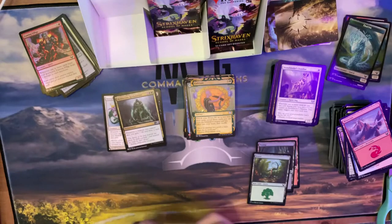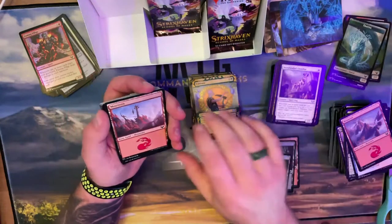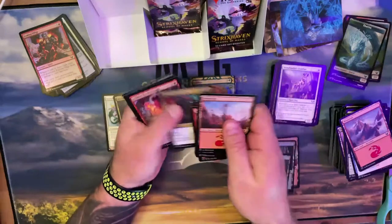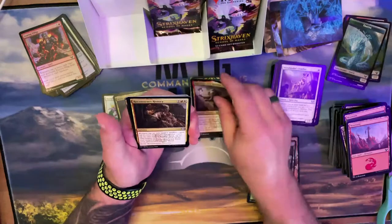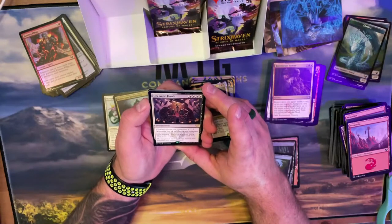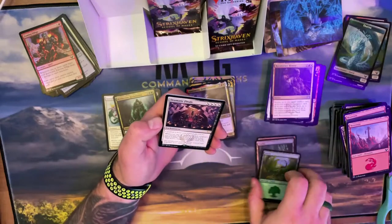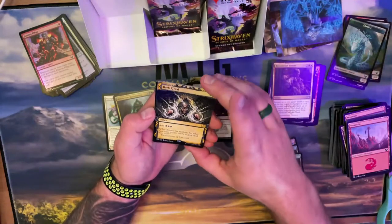I'm starting to accumulate duplicates — I have like the secret layer stuff and now we keep getting these special ones. I try to just have one copy of everything, but getting all the different art and special edition stuff means it's starting to be more than one copy. Quintorious! There's another legendary — it could go Boros but I won't. This is Lowry's favorite — it's only on the list because Lowry fought hard for that one.